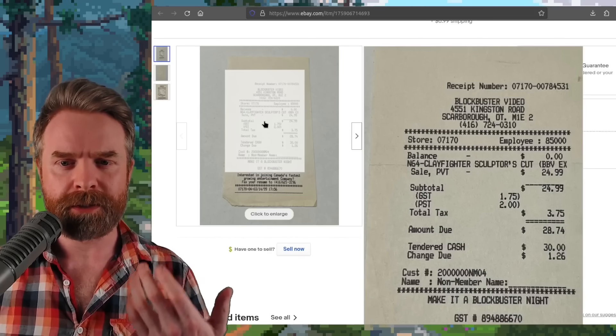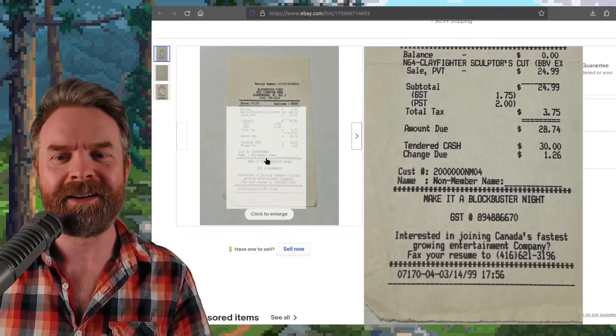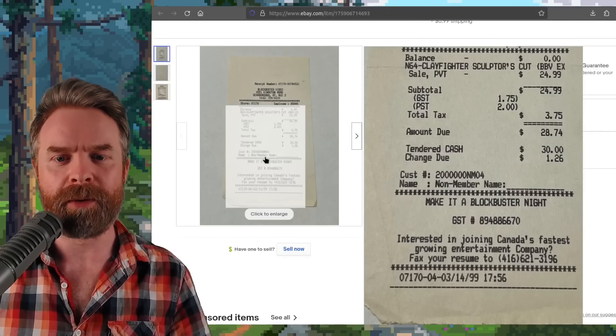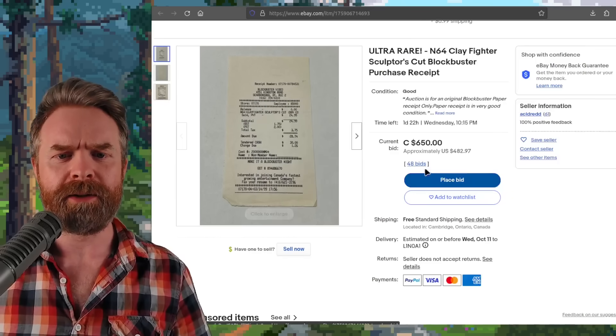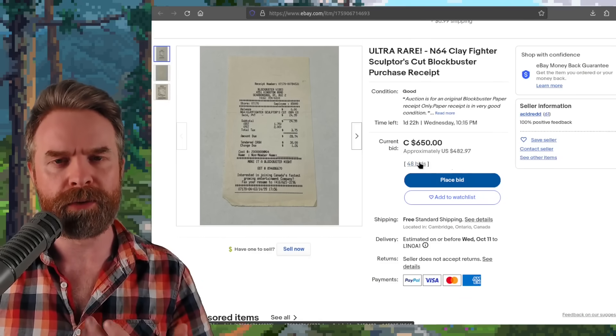The receipt is from Scarborough, Ontario, and it's dated $19.99 — the price they paid was $28.74. And the baffling thing: there were 48 bids overall on this.